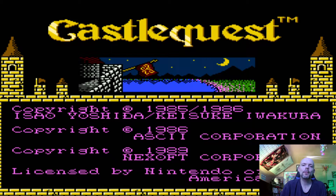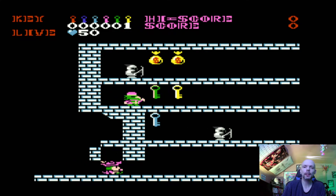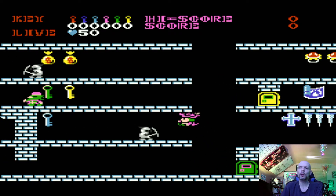Hello and welcome to another episode of 10 Minute Tuesday, where I play 10 minutes of gameplay from any random game that I own, from any random system that I own. And in this week's episode, we're going to be checking out Nintendo's Castle Quest. As always, if you have a suggestion for a future game you'd like to see on 10 Minute Tuesdays, let me know down below in the comments and I will consider it for a future episode.